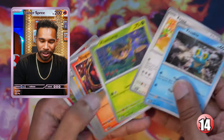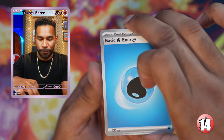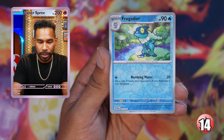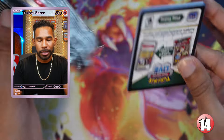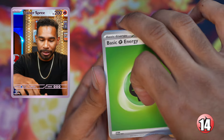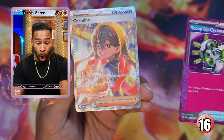Shout out to everyone who picked box seven! This might be the winning box. Pack three: can we get two more hits out of box seven? With Lana's Aid it's already looking great. Aipom, Bug Catching Contest, Frogadier, Alakazam — I'm noticing a lot of Alakazam; it might be the set's filler rare holo, like Charizard's person-who-shall-not-be-named in Obsidian Flames. Last pack of box seven — Swirlix.